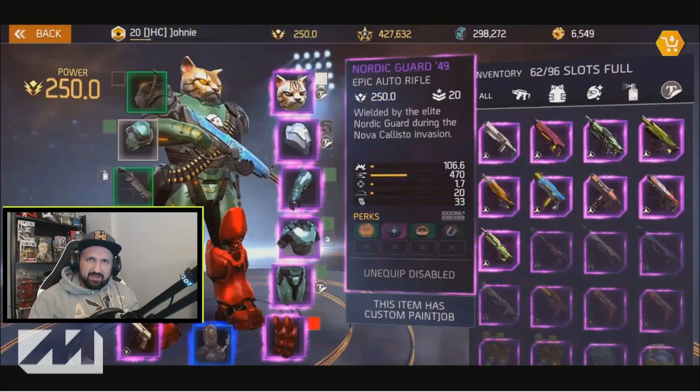What is up guys, Johnny here. I'm back with more Shadowgun Legends. Today we will look at the weapon stats and perks in the game. Each weapon has different stats, different numbers, and different perks. You will have to look at these stats and perks to decide what weapon is the best for you, so let's look at the numbers.